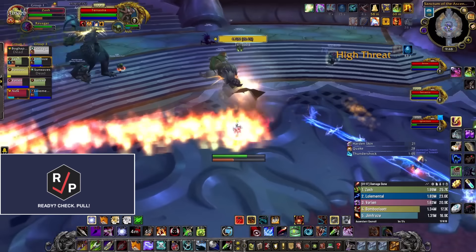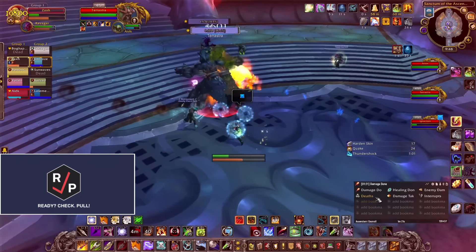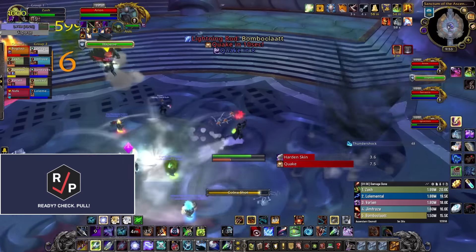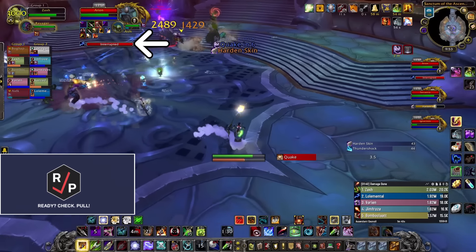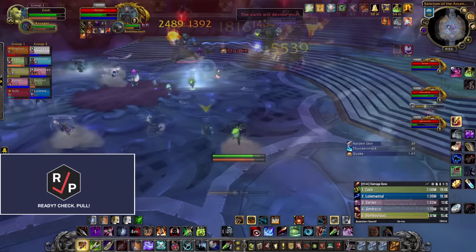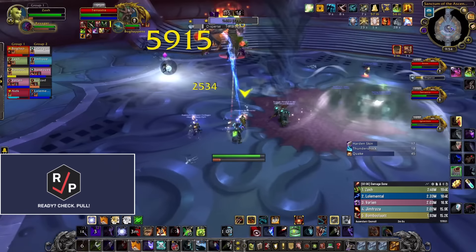In phase 2, the first two bosses swap out with another two bosses, Arion and Terrastra. The tanks can keep these bosses stacked for cleave, and melee should be on Terrastra while ranged are on Arion, because Arion likes to teleport around sometimes. His Lightning Blast cast also needs to be interrupted right after he teleports, so ranged need to be ready for that. Shortly after this phase starts, everyone needs to run into one of the tornadoes around the room to get a debuff that makes you immune to the big raid-wide cast, Quake, which comes from Terrastra eventually.